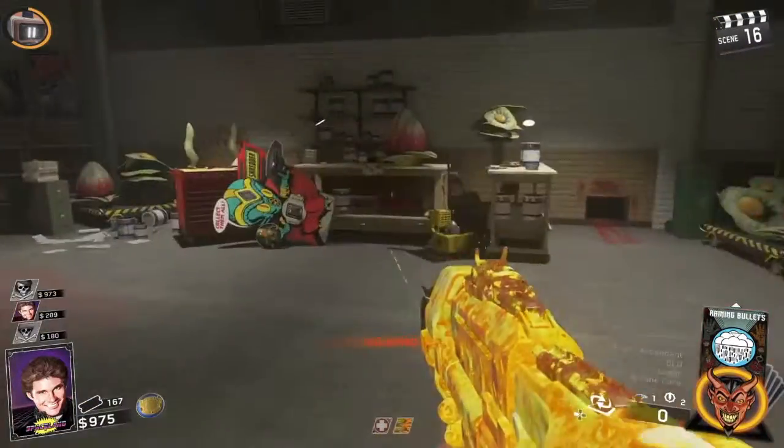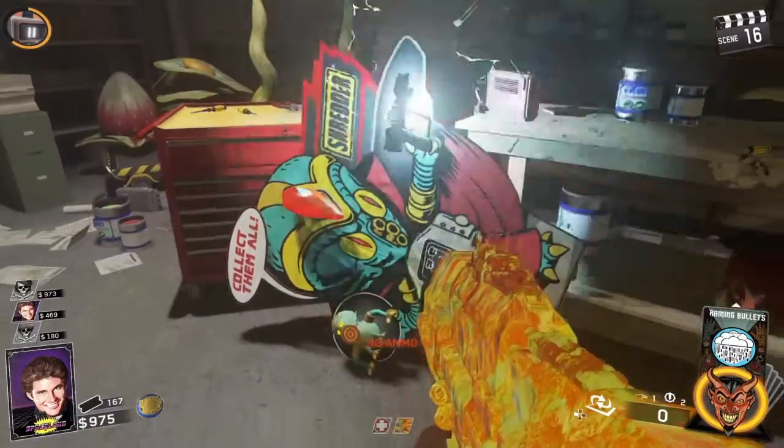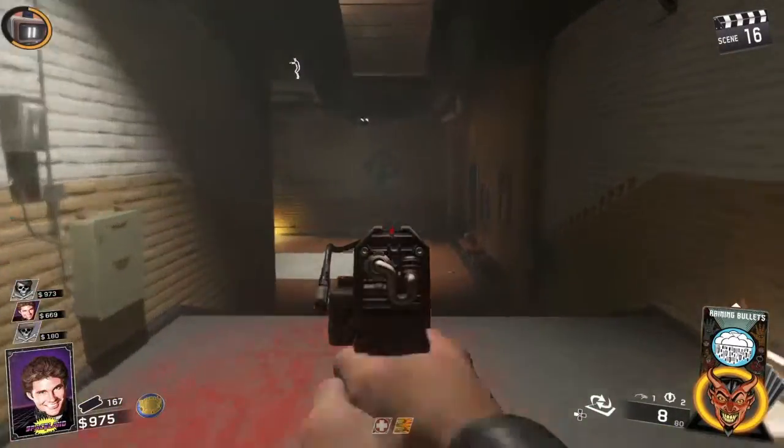Okay guys, once you have all the parts, you're going to come down here in the basement, and you'll see a standee. You're going to want to place all the parts in there, and then there is the shredder. You can pick it up, and I think it's pretty cool. It's a really neat weapon.